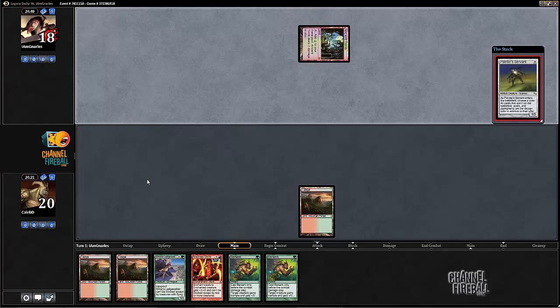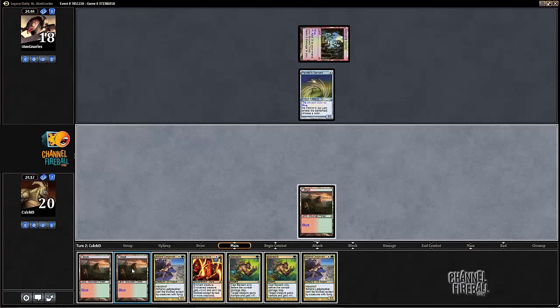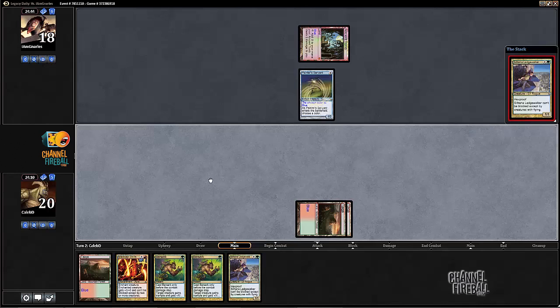Ancient Tomb. Painter's Servant. Oh god. So we have a slower start than normal, and our opponent appears to have a fairly fast start. Definitely something that we have to race.